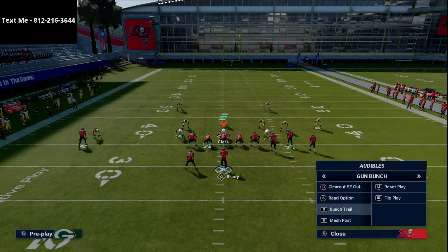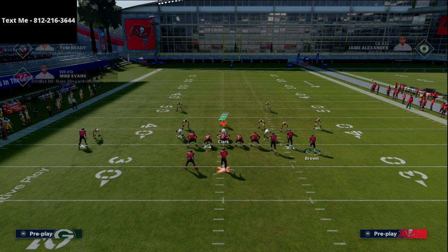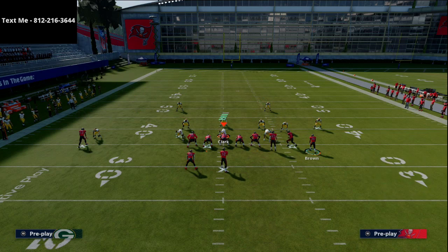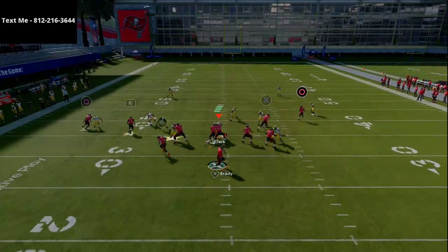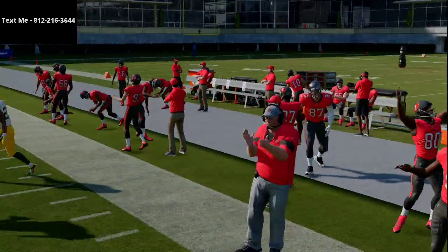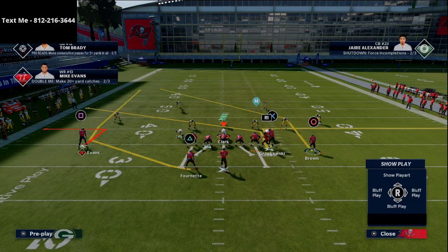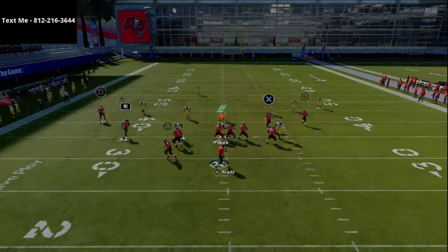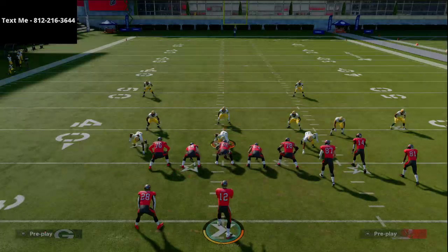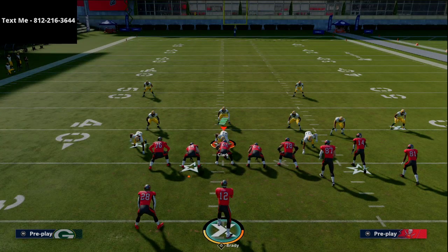The last play is Mesh Post, one of the best plays in the entire game. Dreamy's setup was relatively simple: he put the tight end on an out route, Mike Evans on an out route, and used the slant and post routes as well. If it's zone, look left; if it's man, look right. The genius concept here is against zone coverage — the running back is almost always open because the out route and seam wheel pull defenders, leaving the back wide open behind them. These were the major plays that were really popular and effective in Dreamy's game plan.